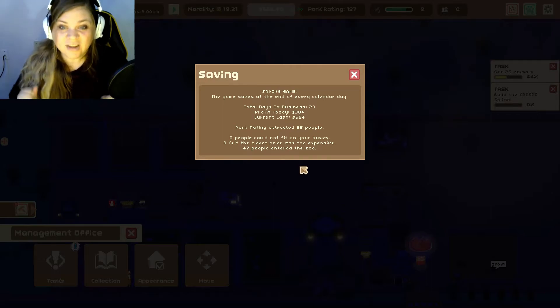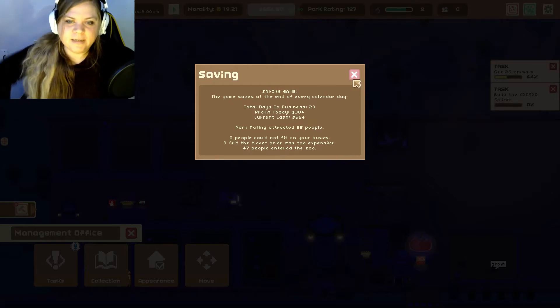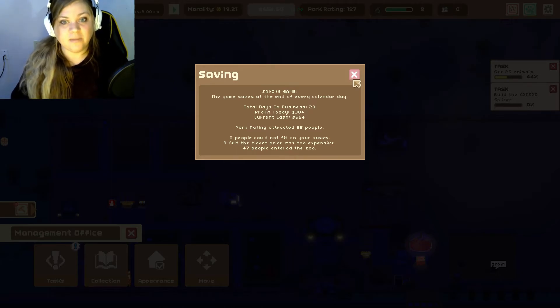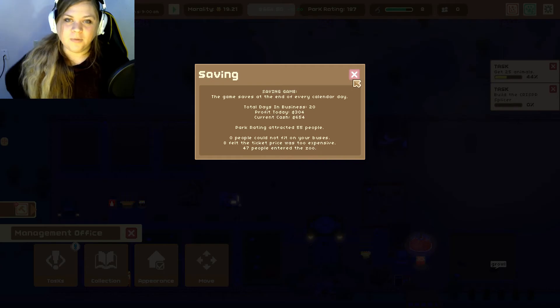We made $300 today! Park attracted 55 people — 47 entered the zoo. We're doing good! I'm going to leave this here for now. We're getting some quests done, getting some movement going. We need to get our animals to start making babies — that's one of the longer things — but we'll get it all going. I hope you all liked this video and I will see you in the next one!